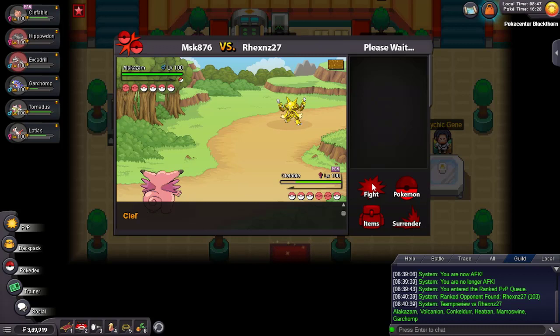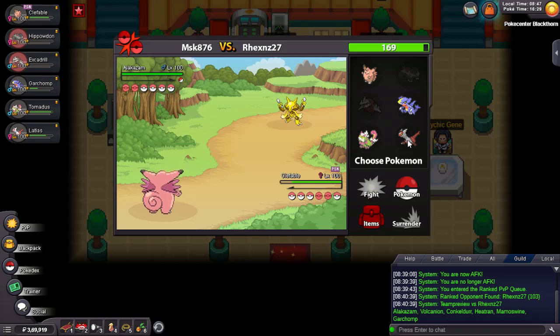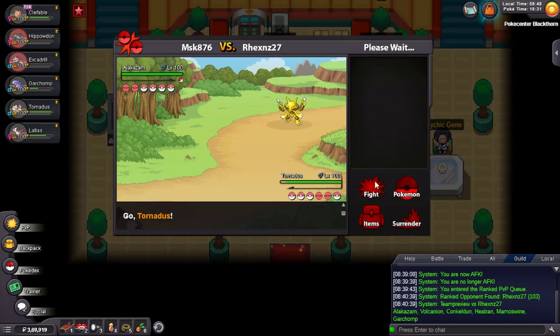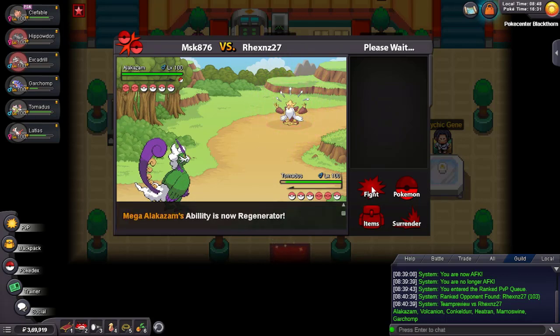If I get two Calm Minds up I survive Alakazam and even Volcanion, so that's good. I can't let this Alakazam drop Calm Minds on me — that would be very bad. And I can't Toxic it because he'll copy my Magic Guard. I need to go Tornadus as he'll probably Calm Mind. Shadow Ball — that's good. I can just student out. Let's go Latios.